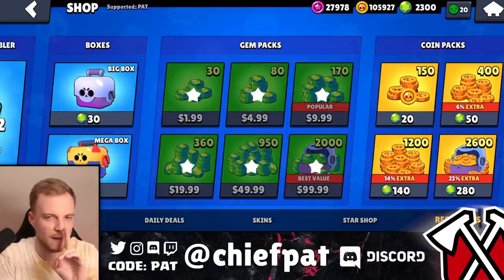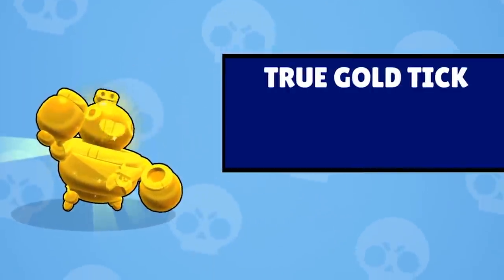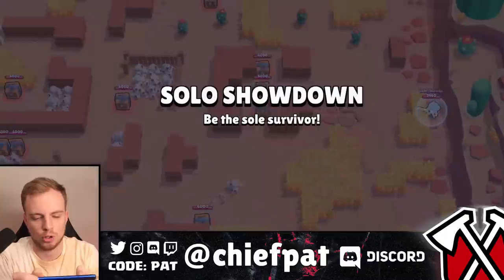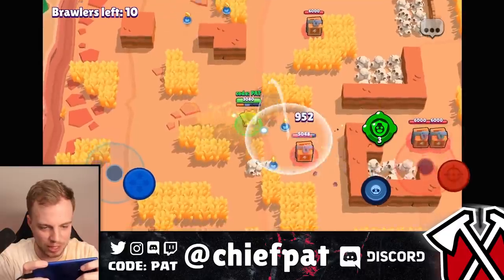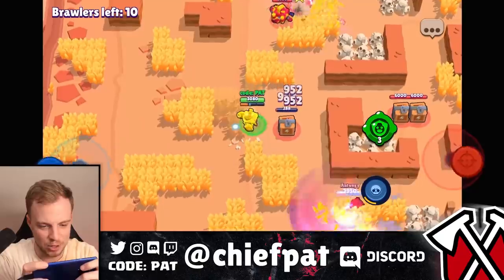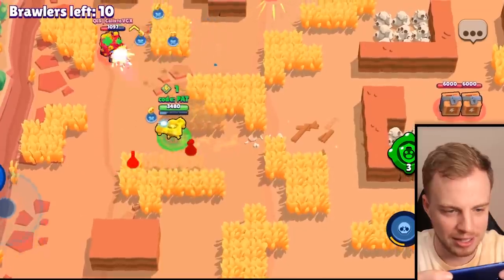Last but not least, one final skin to finish this episode off. Bea is still in the shop but we'll never have enough star points for that one. Our last skin we're gonna be gemming up is the True Gold Tick skin — and this skin is a banger. I love the True Gold and True Silver skins. Let's try True Gold Tick, get this dub, and sign out of the episode. Here we go with one final battle in Skull Creek. Tick with the new gadget is so much fun to play — you can play aggressive, you've got a little kamikaze in you to troll your enemies. Auto aim can get tricky on those boxes.